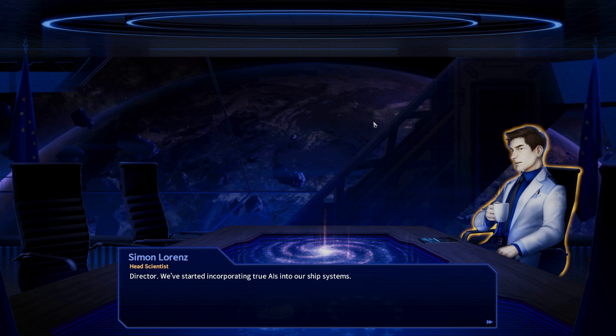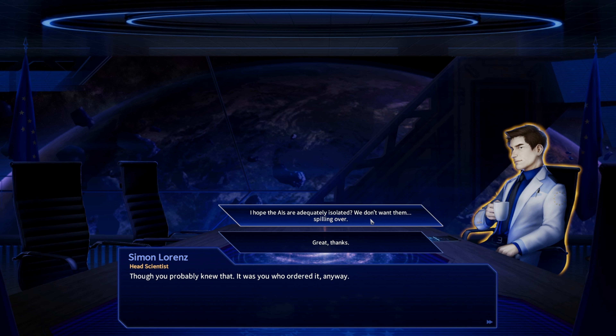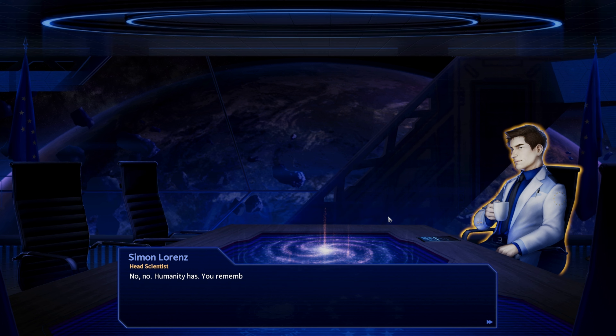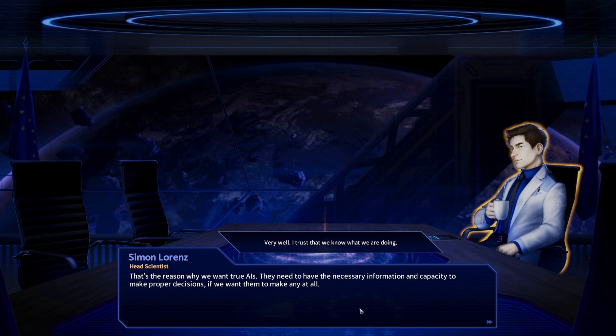Director, we've started incorporating true AIs into our ship systems — though you probably knew that, it was you who ordered it. We hope the AIs are adequately isolated. No need to worry — we've prepared for all possible scenarios. We've learned from incidents before with lesser AIs. You remember the Young Wool 3 incident? Those automated Swedish mining ships were given simple AI with limited decision making, and they started correctly thinking the nearby satellites had rare minerals and proceeded to mine them. That's the reason why we want true AIs — they need the necessary information and capacity to make proper decisions.